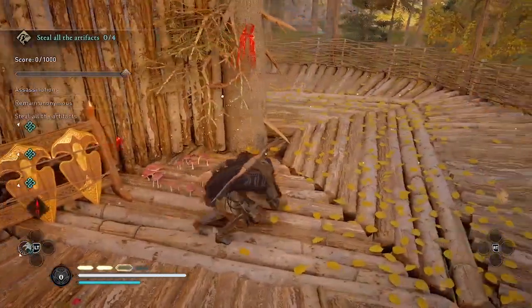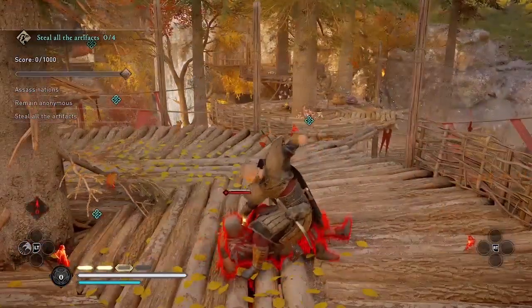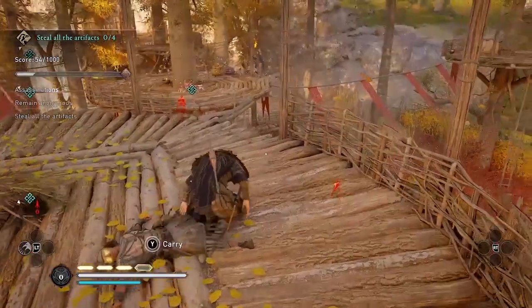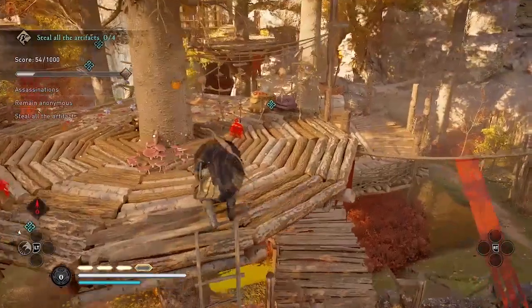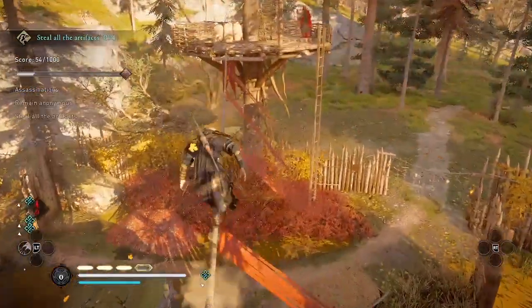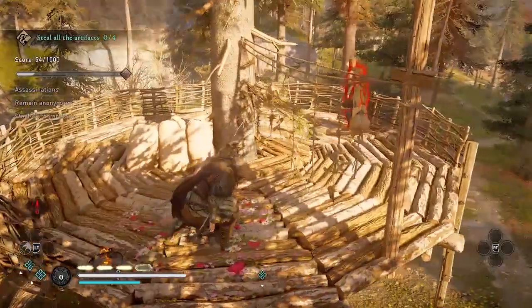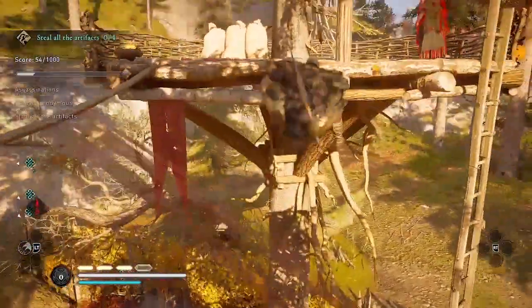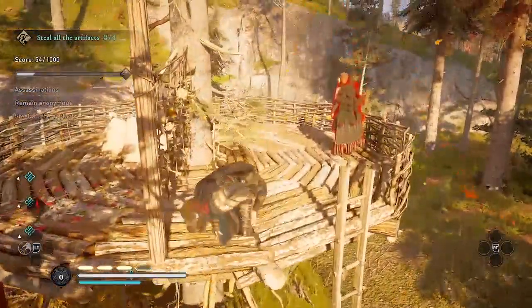My first assassination is this guard right here on the platform, to the right of the platform where Eivor started. My initial strategy here is to take out these two guards on the platforms to my right. I don't want to go through the chimes there, so I'll hang off the ledge and then climb up.